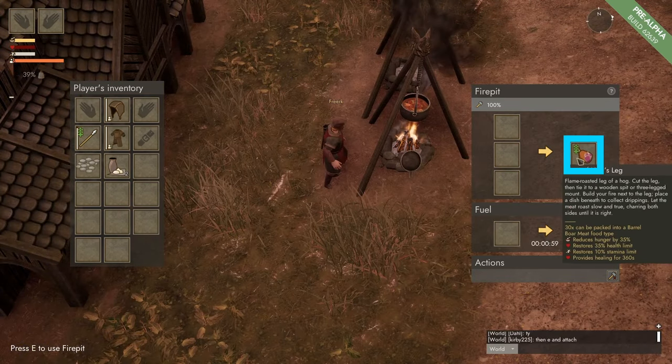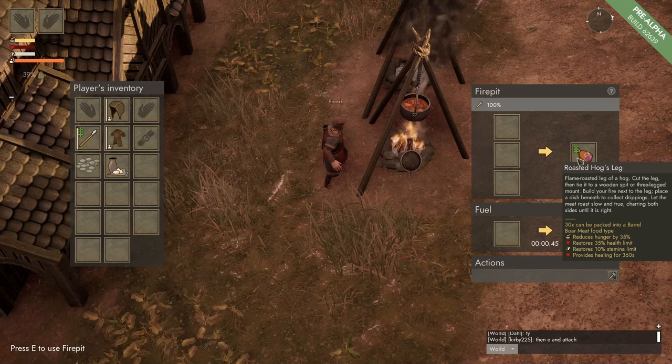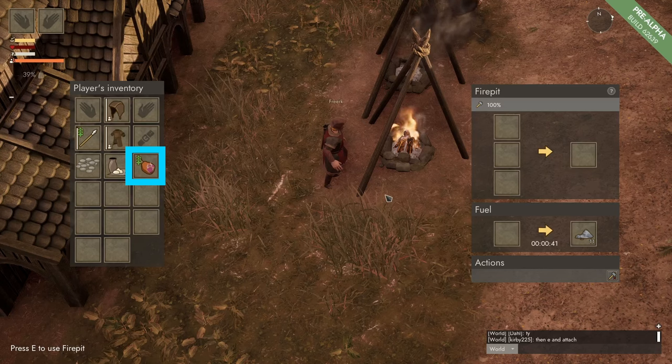When the roasted hog's leg is ready we can see that at maximum it will reduce our hunger by 35%, restore our health limit by 35%, and restore our stamina limit by 10%. It will provide healing for 360 seconds. To grab it we simply left click on the icon and that will put it inside our inventory.